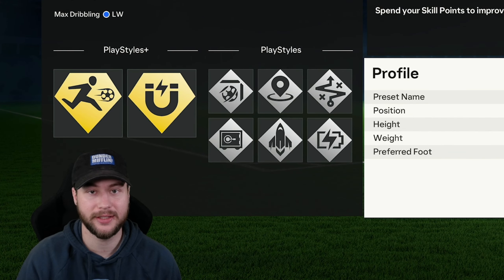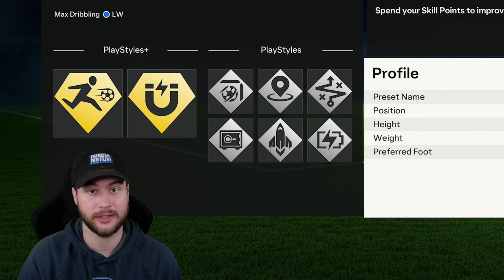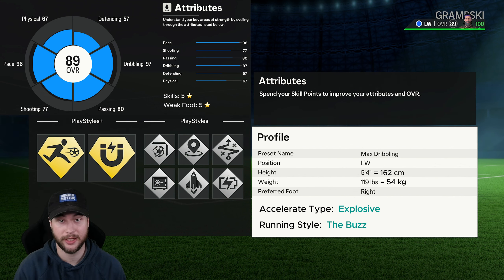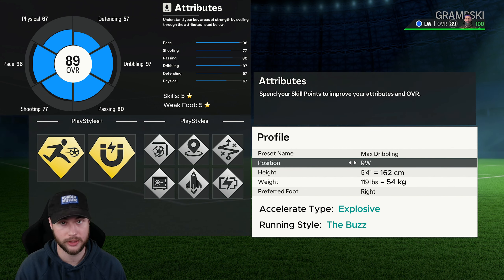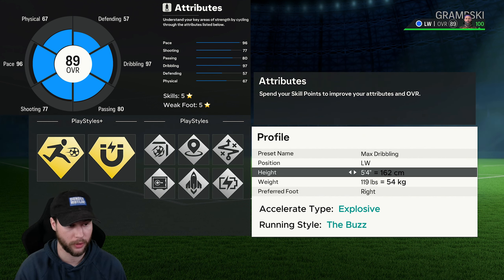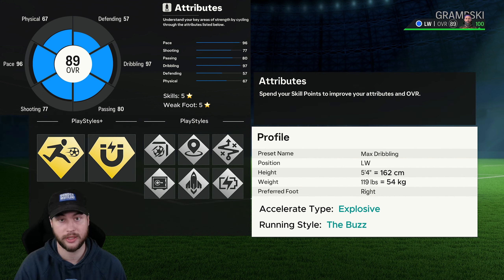What's up guys, this is Lesky, and in this video I'll be showing you all a max dribbling winger build for FC 24 clubs. It's so fun to use because it has max pace on top of the max dribbling, so we have 98 acceleration, 99 dribbling, and 99 agility on this build. This build is very responsive, can change directions very quickly and stop on a dime. You're going to be a left wing or right wing. The winger position has the best dribbling in the game, and to have the highest dribbling possible you want to go to the lowest height and weight — 5'4". You can go down to 5'3" but you may as well be an inch taller and have the same attributes. For weight, anywhere between 99 and 119 pounds. Preferred foot is up to you, but this build has a 5-star weak foot and 5-star skills.